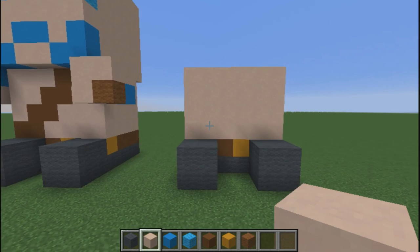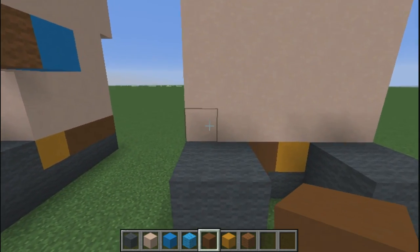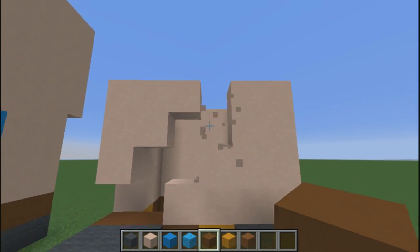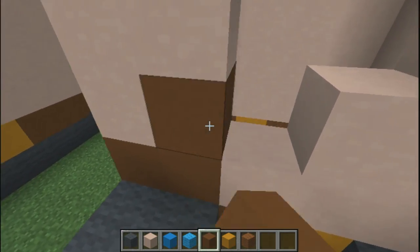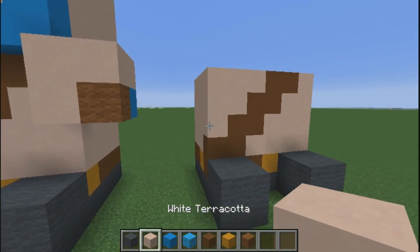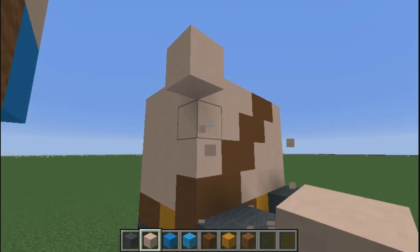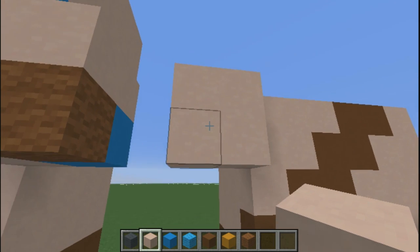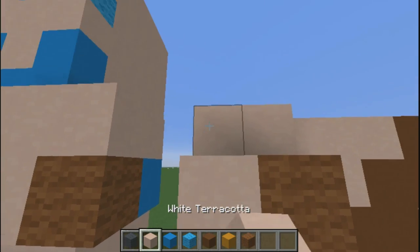Once you have this done it should look just like this. Switch to brown terracotta, break right here, and go in a zigzag pattern all the way to the top, with one right here as well. Then fill this in with brown terracotta. Take out your white terracotta, place one block here, one diagonal, remove the starter block so it looks just like this, and place four blocks in the back.